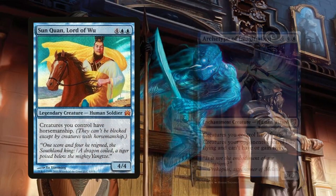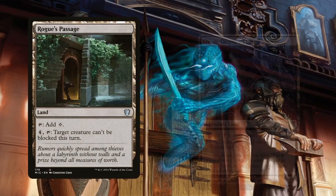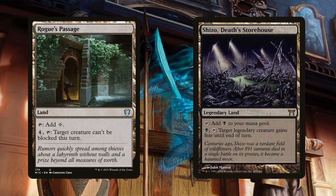Suen and Xuan, Lord of Wu, and Archetype of Imagination are included because they just outright make all of our creatures seemingly unblockable. Not entirely unblockable — Suen and Xuan won't stop blockers with Horsemanship, and the Archetype won't stop blockers with Reach — but the odds of that happening are very low. So these essentially make our entire army nigh unblockable, which presents a potential win con in and of itself via Alpha Strike. Rogue's Passage and Shizo, Death's Storehouse can also provide evasion without taking up a slot in the deck.